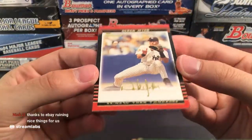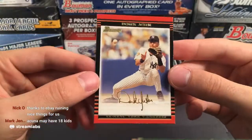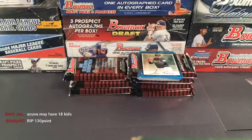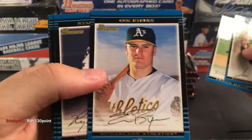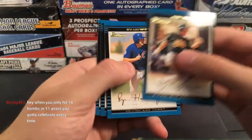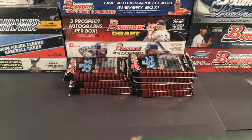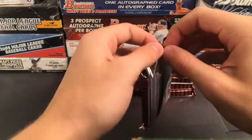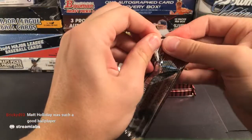There's Frank Thomas, Barry Bonds — and this might be an autograph because it has a sticker on it. Let's flip it. Good luck everyone — I think this is an autograph. Detroit Tigers — do you recognize that guy? That is going to be an on-card first Bowman auto of Andy Van Hecken. I don't think he ever turned out to be anything, but congratulations — you have received an Andy Van Hecken autograph.